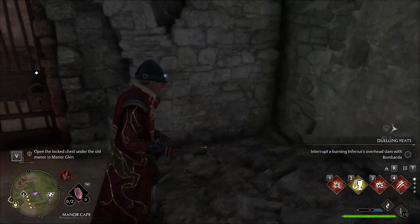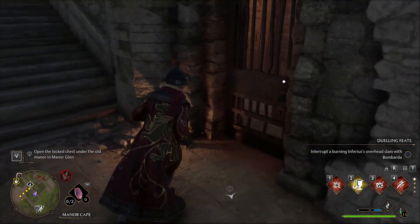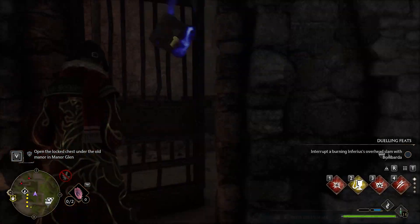At the end of it, look to the left and you will find a door locked by a level 2 lock you have to remove.